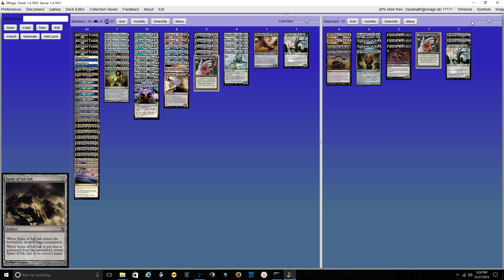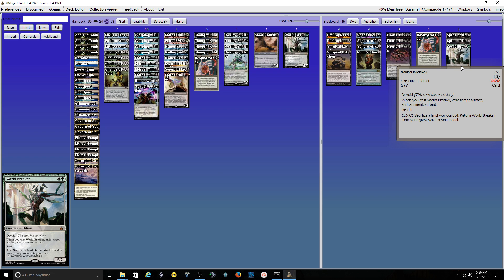I do have one more Worldbreaker on the sideboard — this guy is definitely staying. I am debating dropping a Spine for another Eldrazi Obligator, just because he's been so powerful. He has a good answer to Show and Tell as well — unless it's Omni-Show and they cast Emrakul and take an extra turn, which kind of sucks.